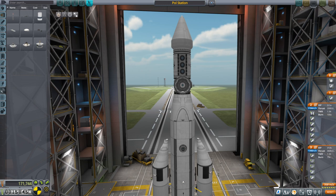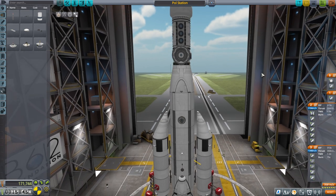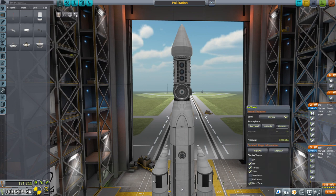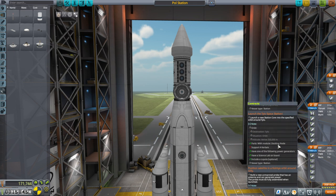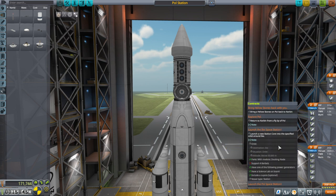Hello everyone and welcome back to my stock career in Kerbal Space Program 1.12. In this video we are going to first launch the Paul station that I promised in the previous video. This is subtly different from the previous stations. And then we are going to bring all the stations into orbit, try to land on Paul to grab a certain stone, and then we are going to try and bring the Kerbal back. This Paul station is supposed to help out with the landing on Paul.